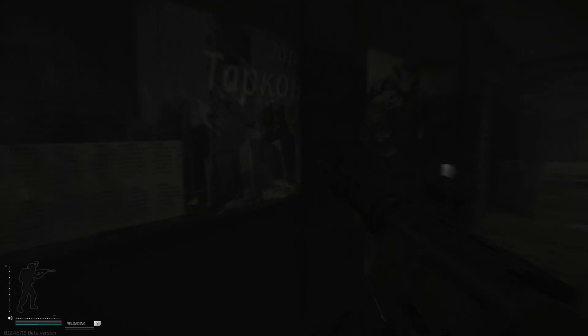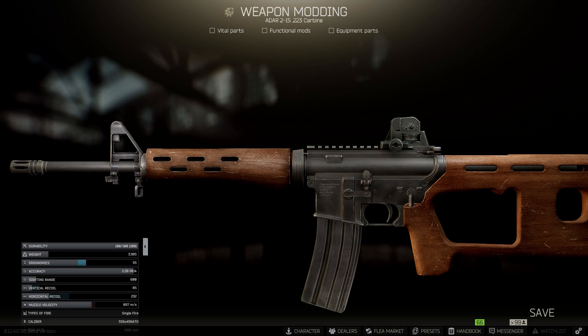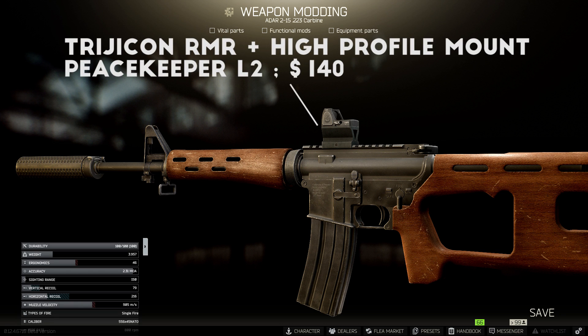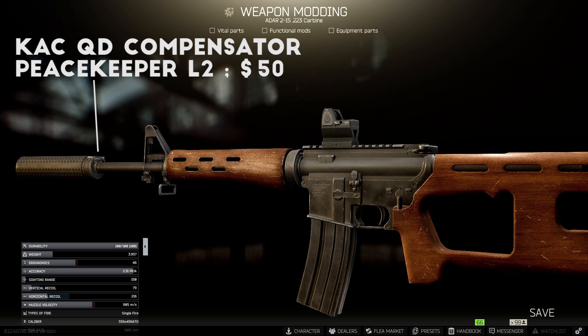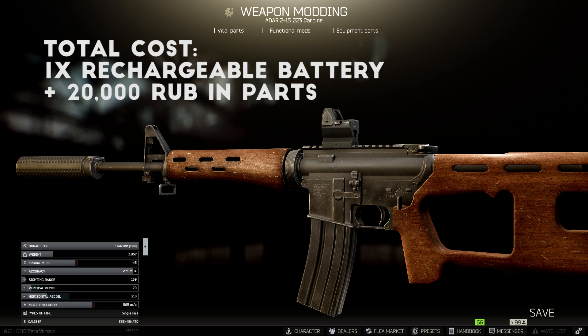Trust me, you don't want to make the mistake of using a sight on this thing that won't reach over the front post because you won't be able to aim accurately. If you make the trade from Skier, make sure you buy the CA-2 rear sight from Peacekeeper so you have something to aim with. At level 10, when you unlock Peacekeeper level 2, you can unlock the RMR which has a high profile mount, letting you get over the front sight post and have a usable red dot sight on the ADAR. One other thing I like to add is the KAC QD Compensator at Peacekeeper level 2, which allows you to attach the NT-4 Suppressor if you find it in raid — these are fairly common drops in weapon crates. For the total cost on this one, you're looking at one rechargeable battery for the trade, plus around 20,000 rubles in parts if you add the sight and the compensator.